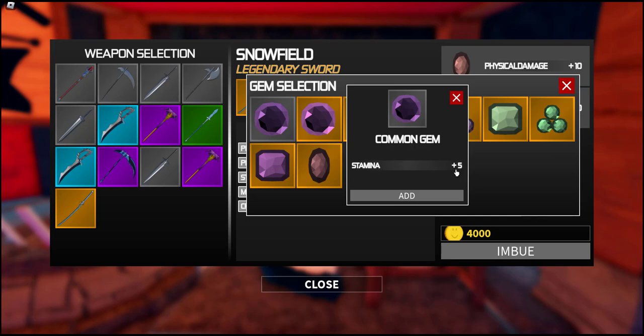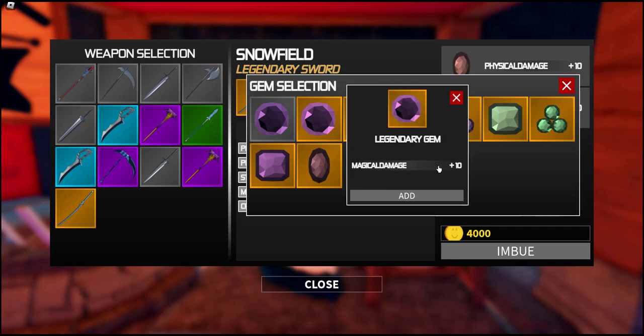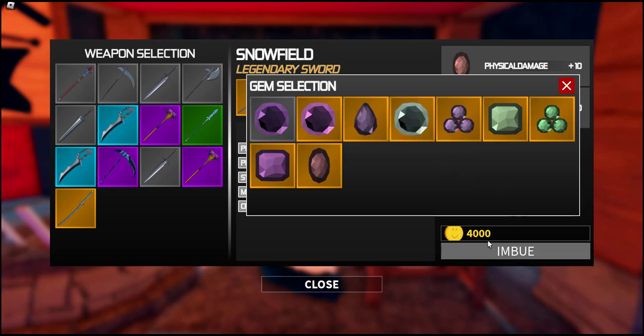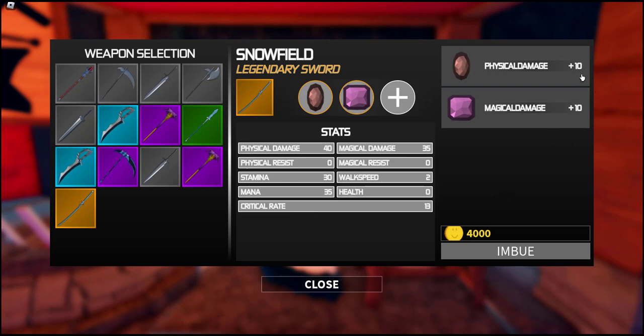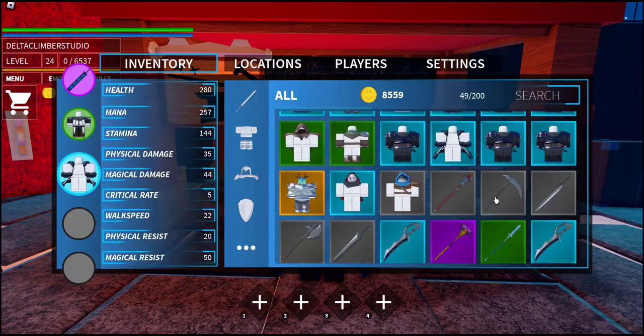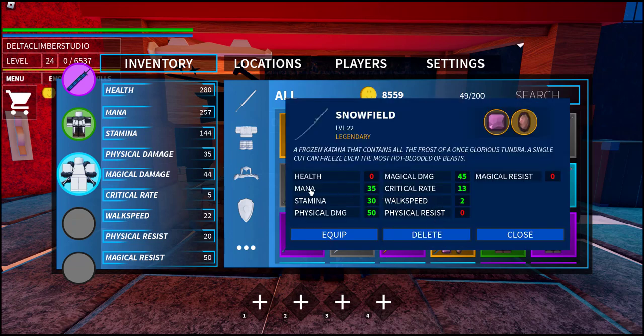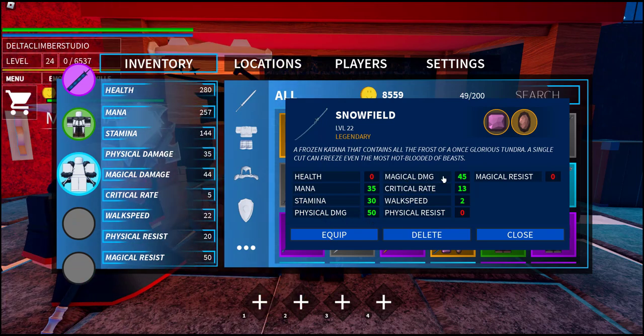What else do we want to put in there? Magic damage. We're all magic damage. This one is stamina plus 5, but it's not a legendary crystal. It doesn't add $4,000 to put that stuff on there. If I put these on there, it'll still leave a place I can put something else later on. I'd like to get a plus 10 to health — where is health? Health is zero. Now let's see what this thing looks like. It'll only let you put crystals on weapons. Now you've got physical damage 50, magic damage 45.